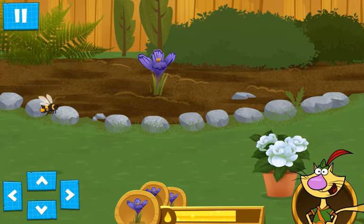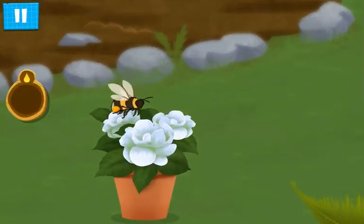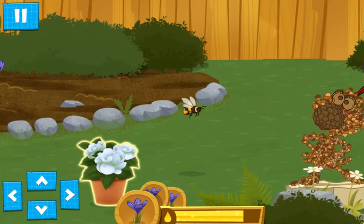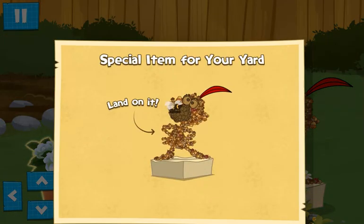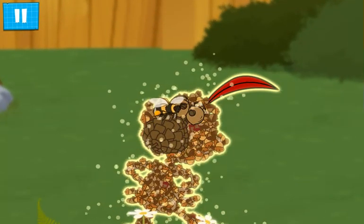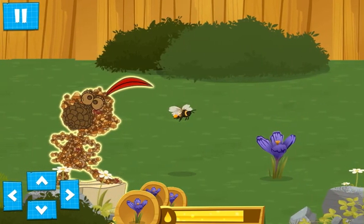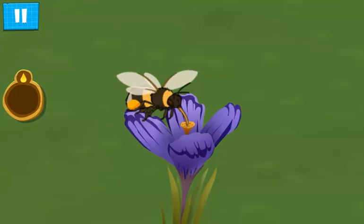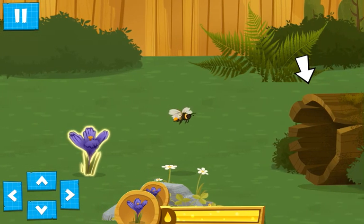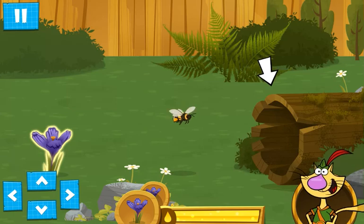Oops! You need to fly the other way! That smells almost as good as my cheese! Land on special items to collect them! Sweet! You found a special item — finish the level to collect it! Some bees make their nests in hollow logs — fly into it to finish the level!